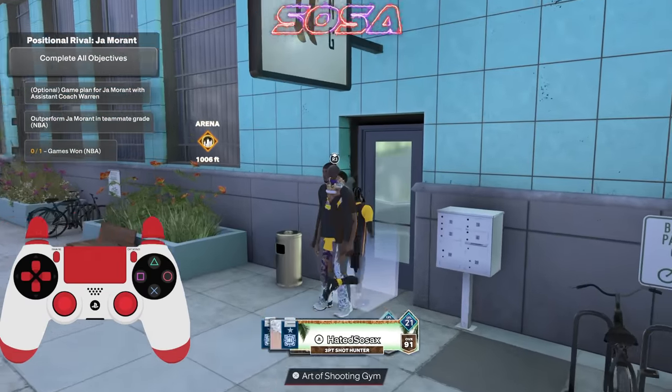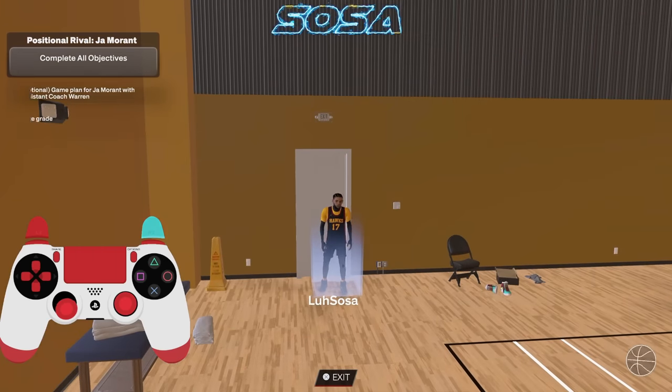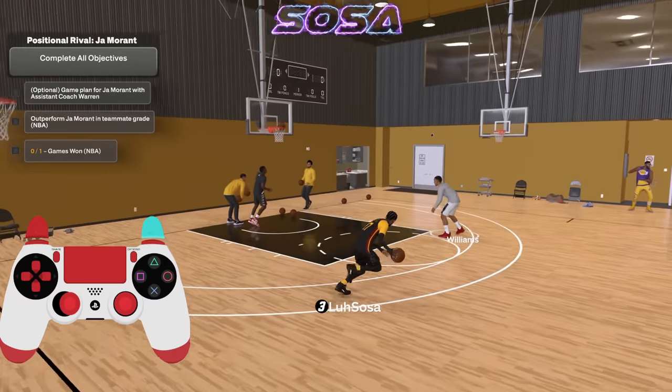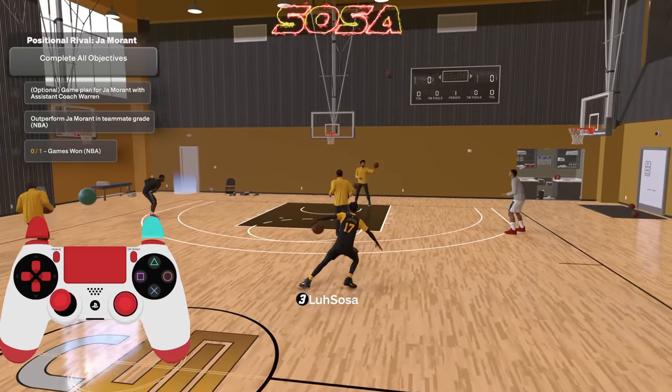Let's go into this court real quick — you can pick any court where you can dribble. I like going in here because there are no distractions and you can just dribble however you want.